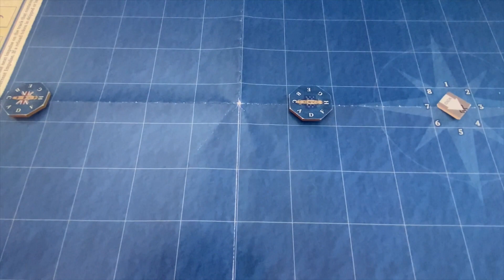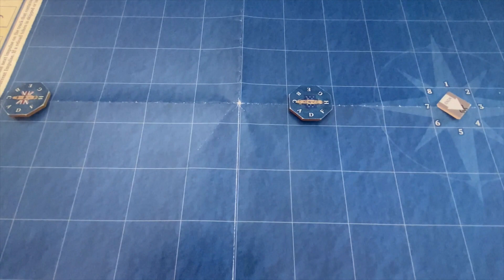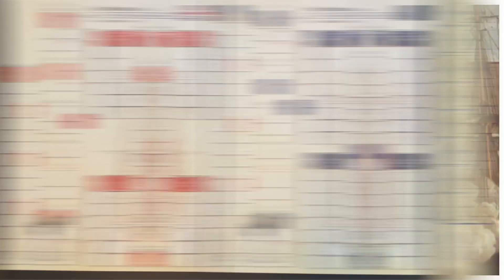Let's walk through the ship mats to look at the characteristics of each combatant. Each ship in the game — there are 16 of them — has its own individual mat with unique characteristics. We've got the President on the right and the Endymion on the left, with the British and American flags respectively. We've set everything up ready to go for the start of the game.